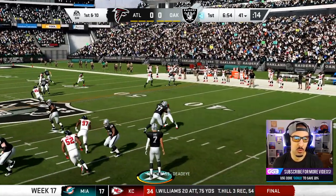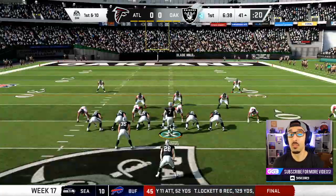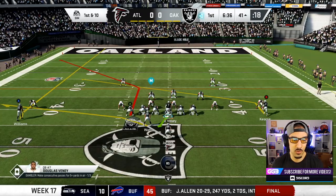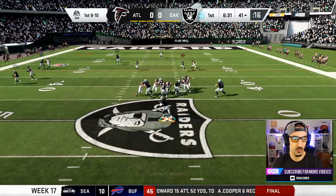We got our guy out here. We're going to float one to him — beautiful little dot. He's going to pick that one up and get the first down for us. That throw was to Tyrell Williams, who now has 750 yards receiving on the year. I'm happy about that. He's been a major piece of this team.